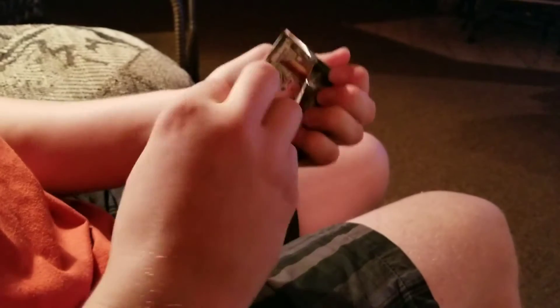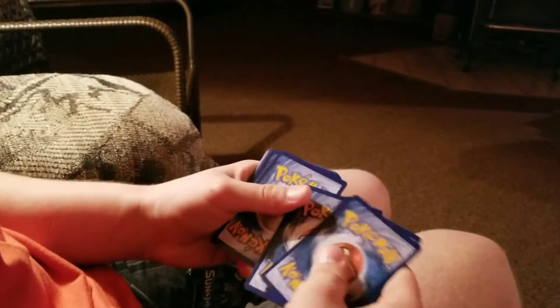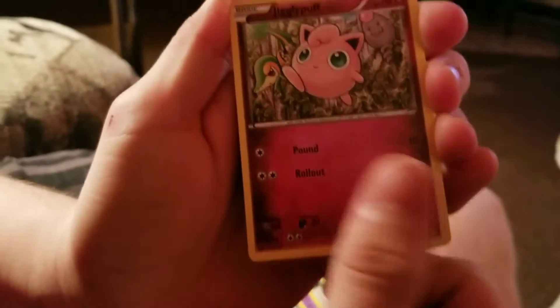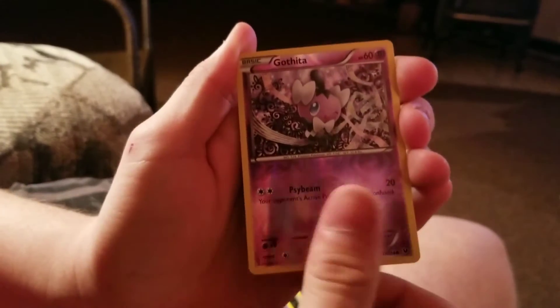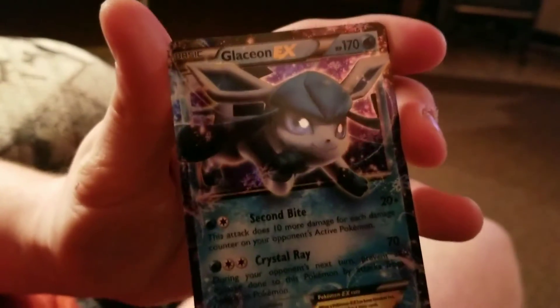We'll start with the first pack. Alright, so you got Fairy Garden, Wheezing, Team Rocket's Handiwork, Jigglypuff, Meowth, Binacle, Snubbull, Snivy, Gothita, and Glaceon EX. That's pretty good.